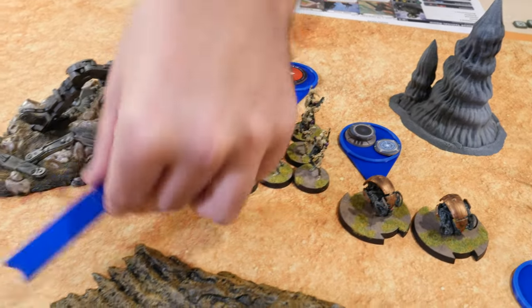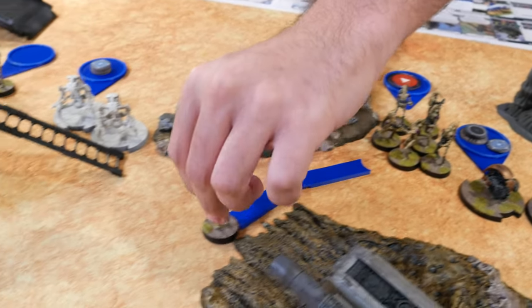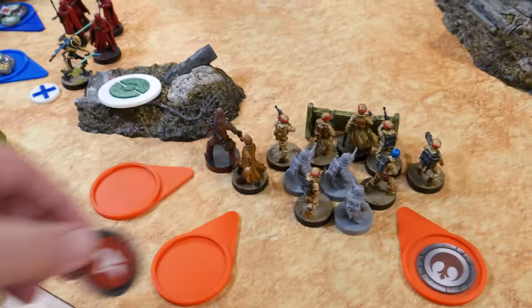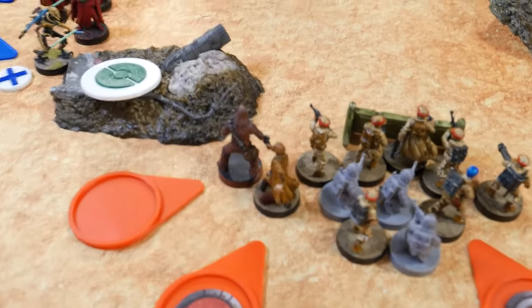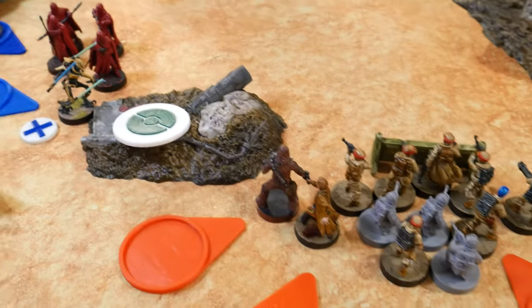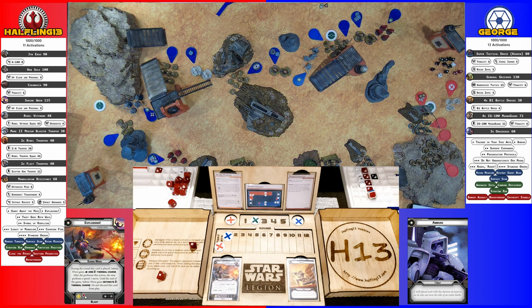These B-1s move up and shoot at the Rebel Troopers — they surge but score nothing. Han activates, takes an aim sharing it with Chewbacca, and then Gunslingers Grievous and a MagnaGuard, generating two more Dodge tokens for both himself and Chewbacca. Against the MagnaGuard: one crit, one hit — Han dodges one and takes one, losing a model. Against Grievous: after re-rolling with aim, one crit — but Grievous is now immune to Pierce, so he just saves normally.